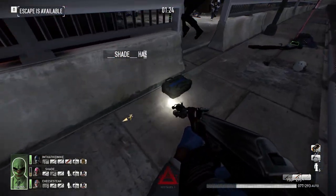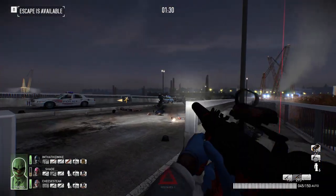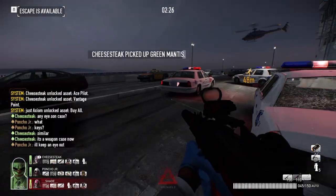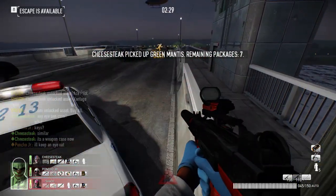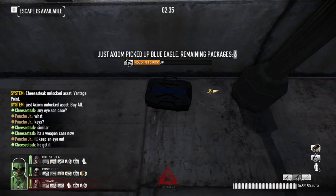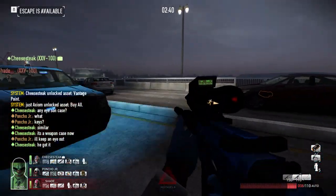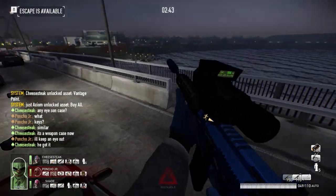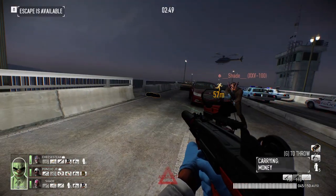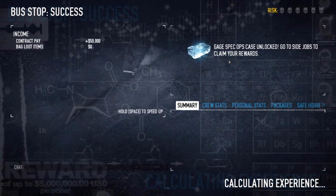Last but not least, on day three we're looking for the weapons case. The weapons case we have seen spawn way out in the middle of nowhere, as you guys can see, and then right here along the inner side on the left — it's kind of by the hole. Once you have gotten that, you will get an audible sound that you get with your side jobs. And then, assuming you got all three parts, when you finish the heist you will see at the very end: Gage Spec Ops Case Unlocked — go to side jobs to claim your rewards.